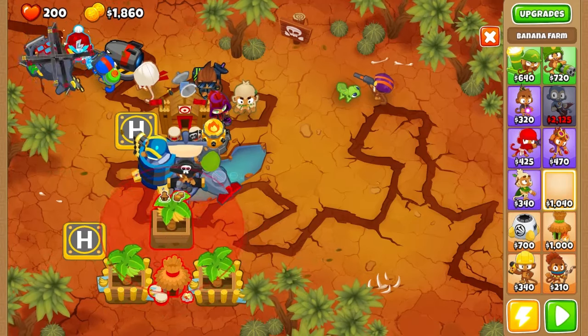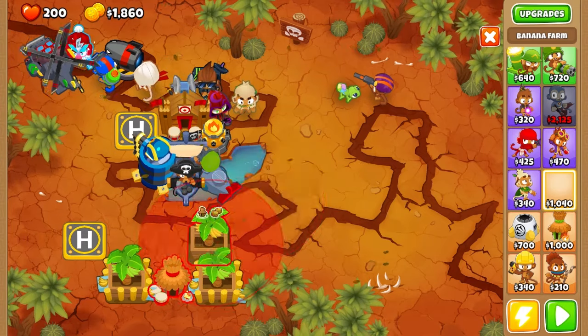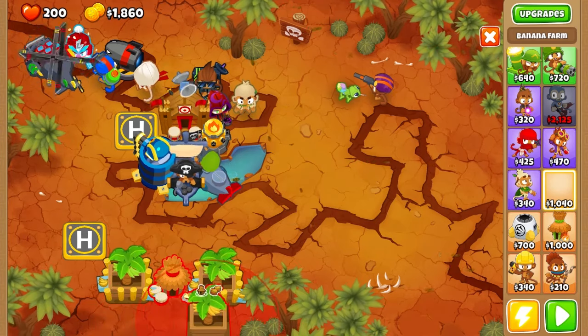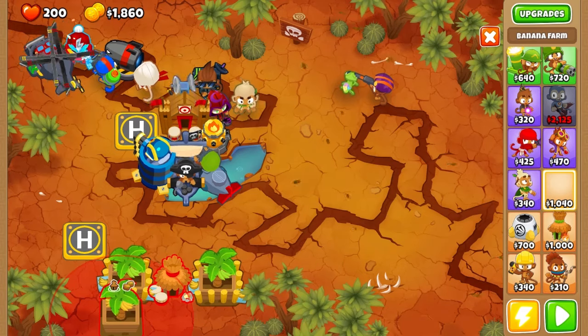We are going to place another banana farm right above the monkey village. We can make space here for the bomb. We can try again.